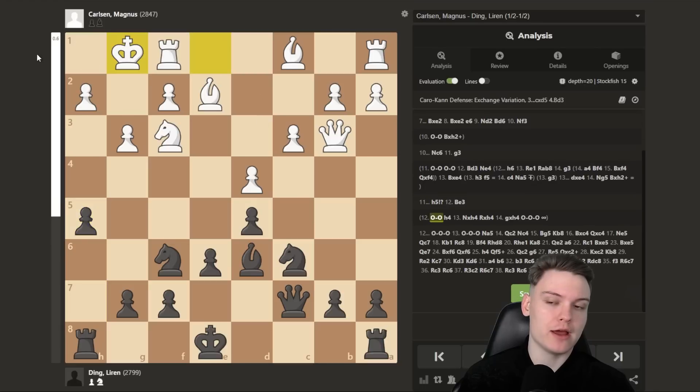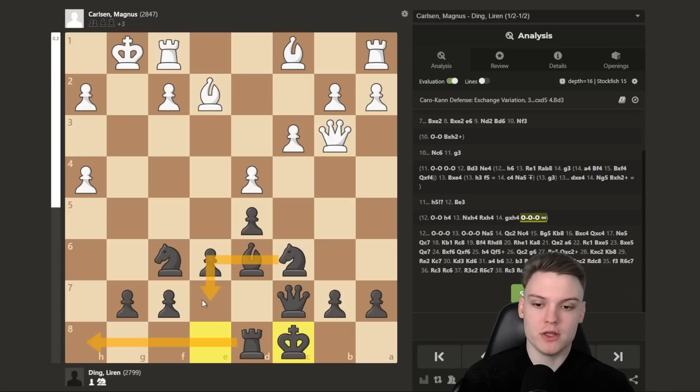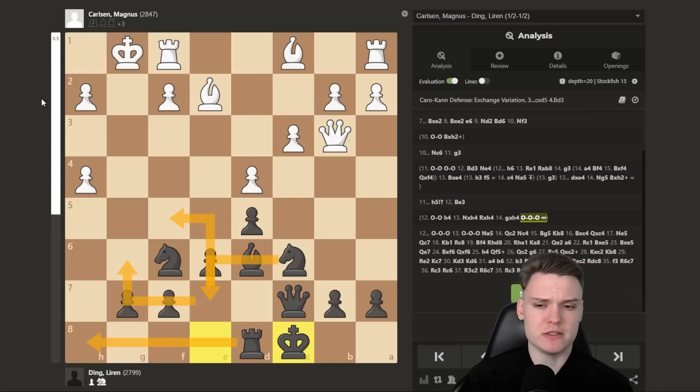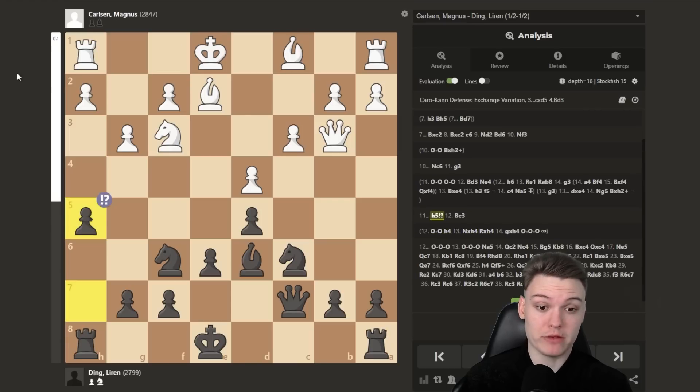Even though the computer says the position is equal or maybe slightly better for white, I've had a situation like this with the white pieces in one of my OTB games, and it was very, very unpleasant. I had this against Felix Blochberger — I think now already a grandmaster — and he did that as black against me. I got some chances, even missed a win at some point, but long story short my king was weak throughout the whole game and he ended up beating me. So remember this idea. Magnus, clearly afraid of it, just plays Be3 and castles long, feeling the danger and playing it safe as white.